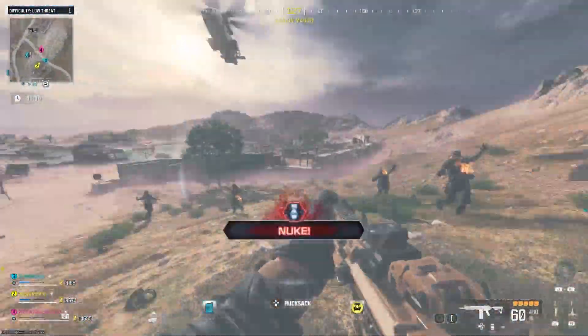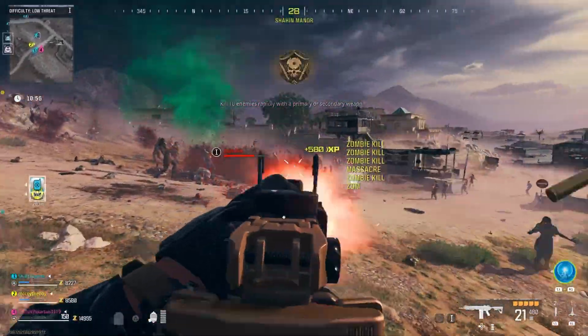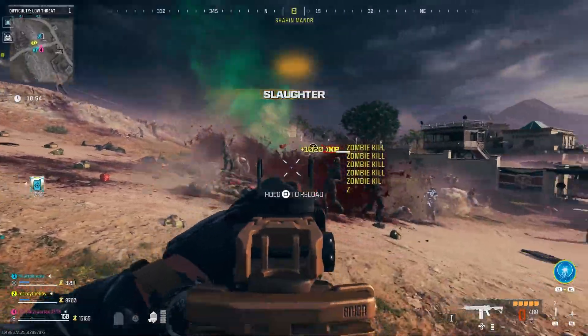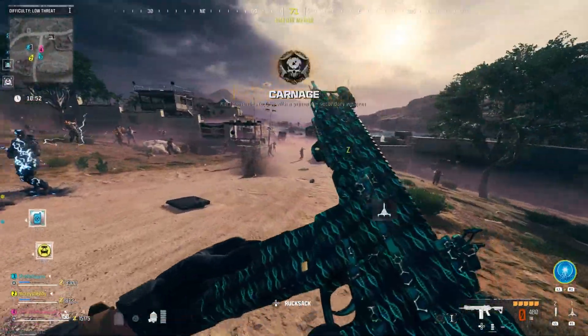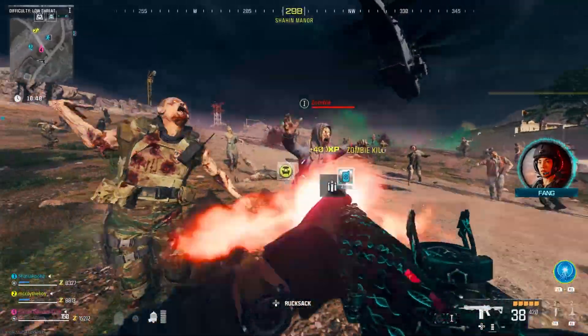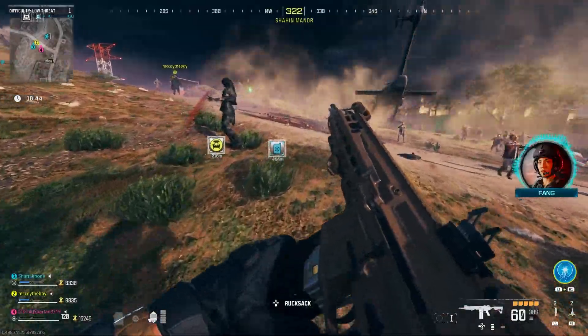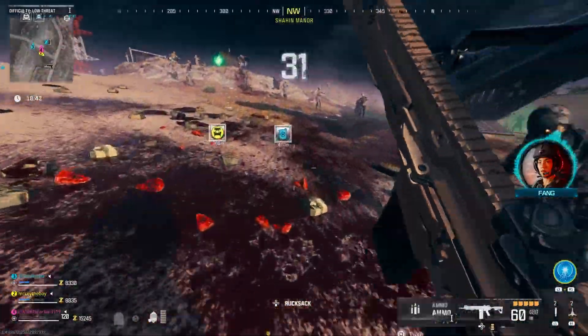All you have to do is load into Zombies, and if you can, try to load in with some teammates or friends, then head to an exfil point. You want to call in the chopper and have all the zombies spawn around you. This is where it becomes helpful to have other teammates — the more teammates you have, the more zombies that are going to spawn, which means the more XP you're going to get.